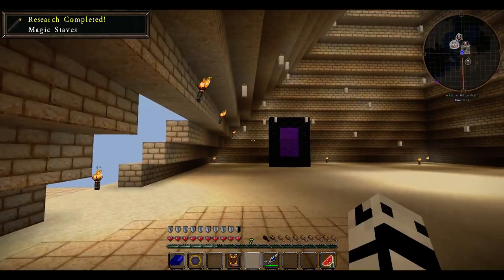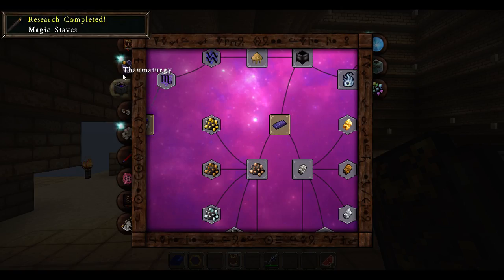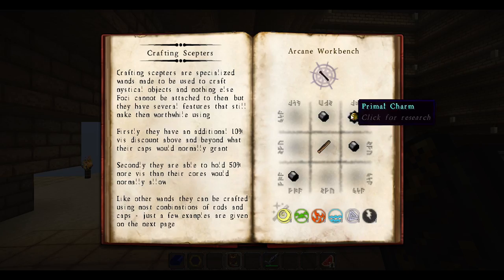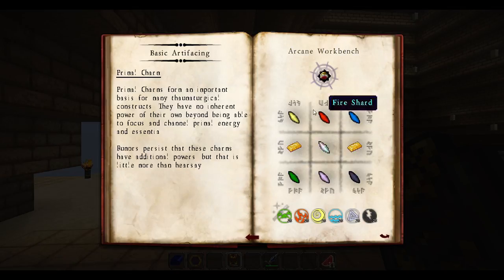So you can now make stars and everything. Yes, I know. As you guys can see, this is like the scepters - you can just make it like that and they're quite easy. I want to go for taumium though, and I need to make a primal charm. This is what I need for a primal charm.